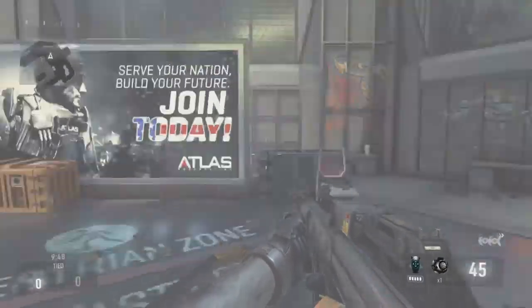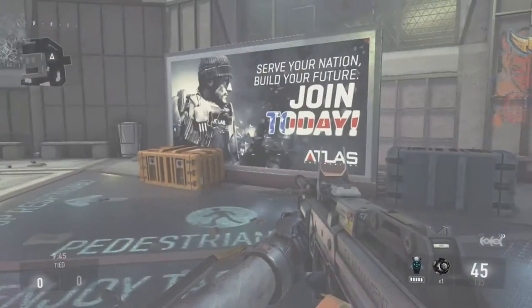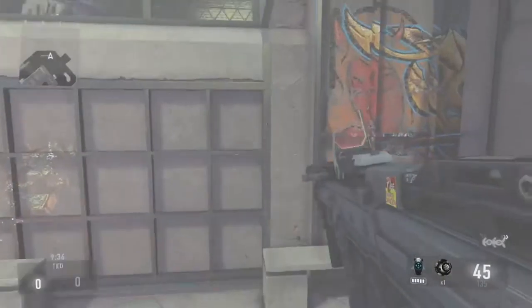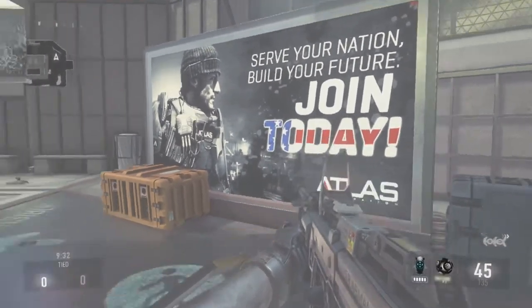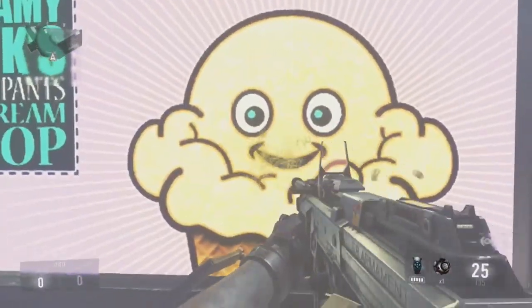Hello guys, Mr. NikeTheDragon here with another episode of Avenged Warfare. Today we're going to be looking at and exploring the map — I think it's pronounced 'Unbanned' or whatever you would call it. There's a sign that says 'Serve your nation and build your future, join today — Atlas.' So it's basically a recruitment promotion or advertisement.